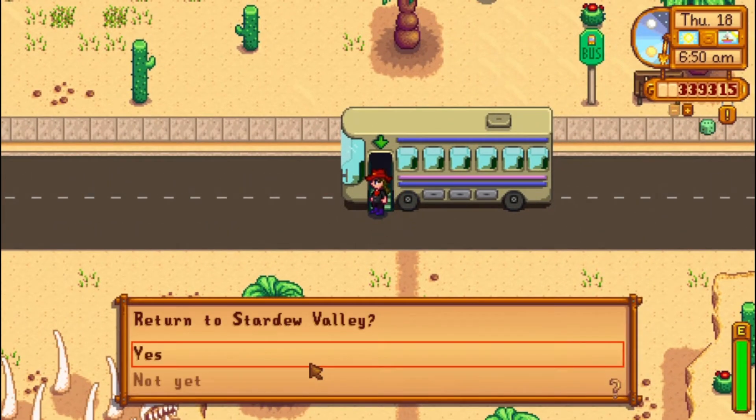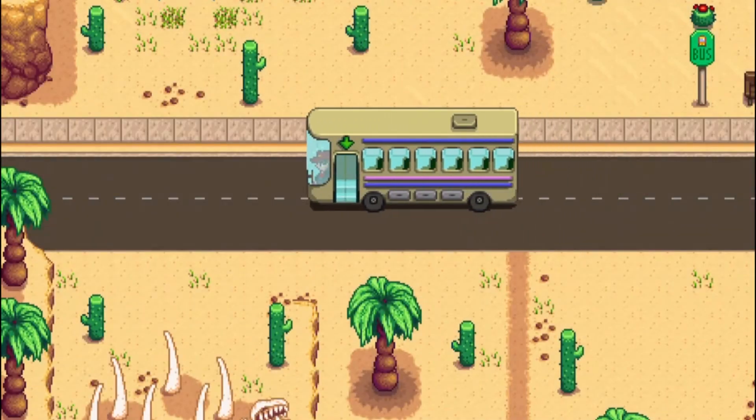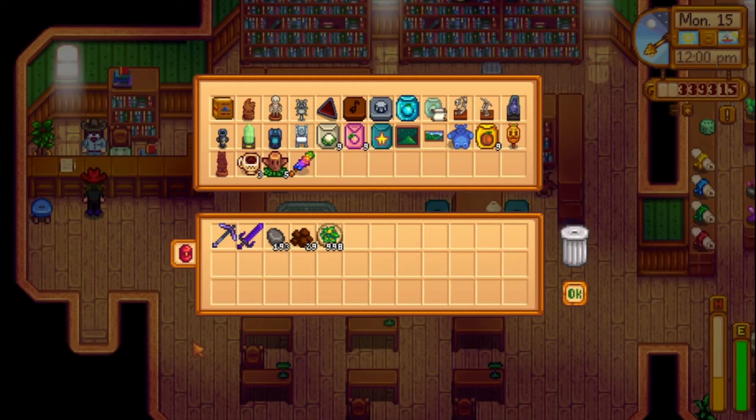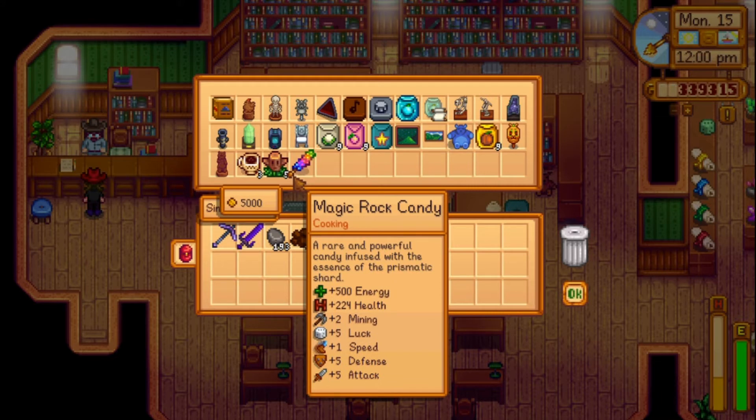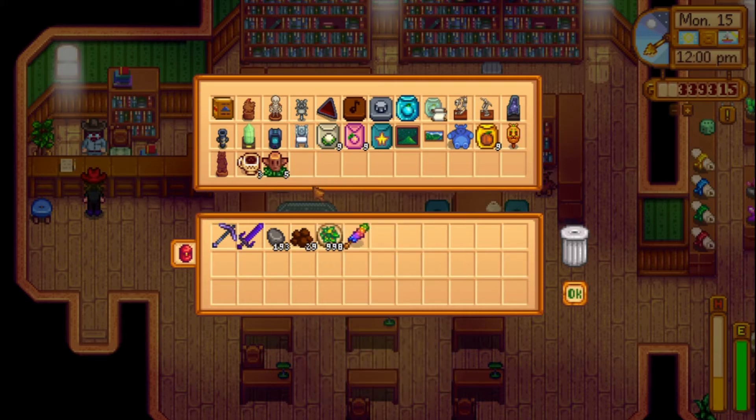It is only sold on Thursdays, and only 1 every week. You can also get the Magic Rock Candy as a reward from the museum — you need to donate 90 items to get it. Donating items to the museum became easier in 1.4, because other than wormholes and Omnigeodes, now you can also use treasure troves, dinosaur levels, skull caverns, and the quarry mines to get the other artifacts. Completing the museum is something you would probably do anyway, but you can only get one ever.